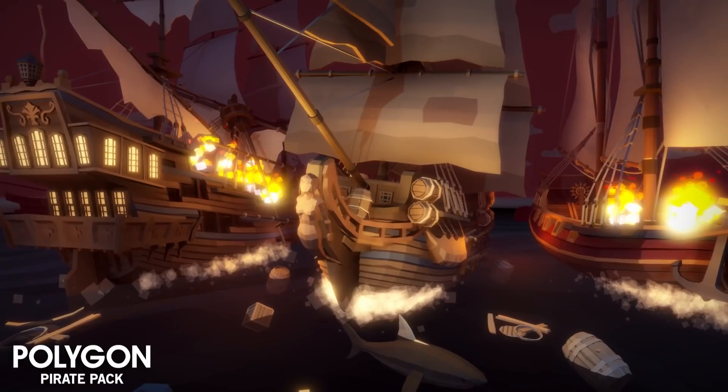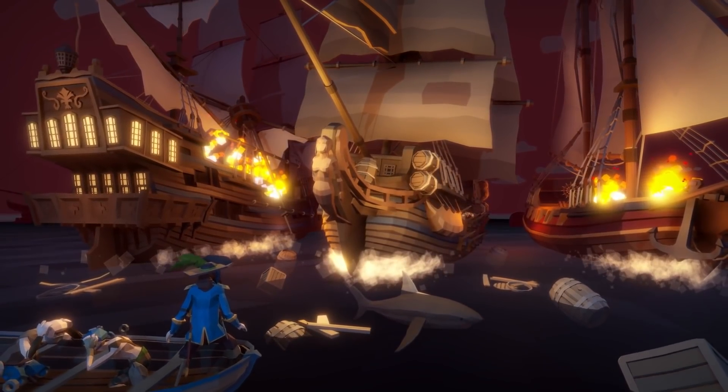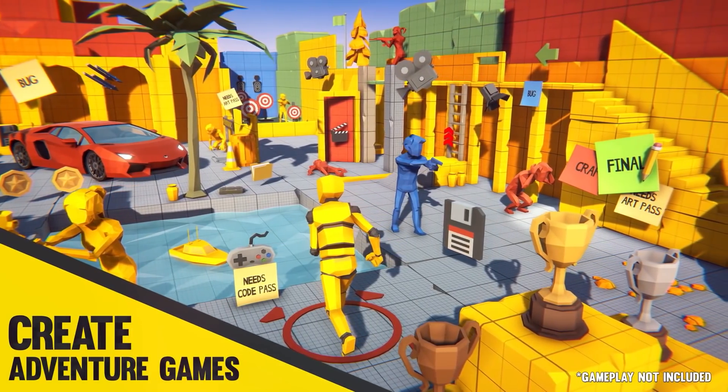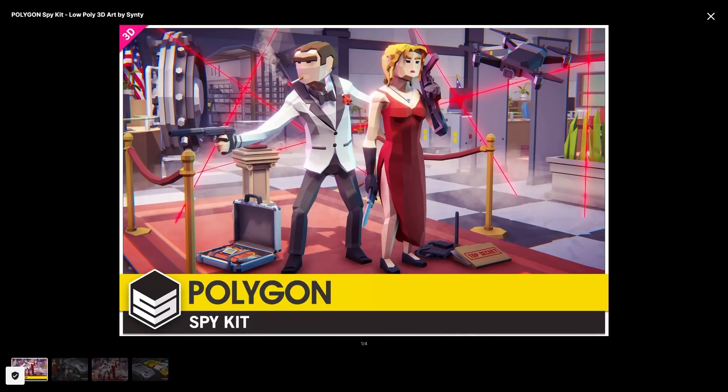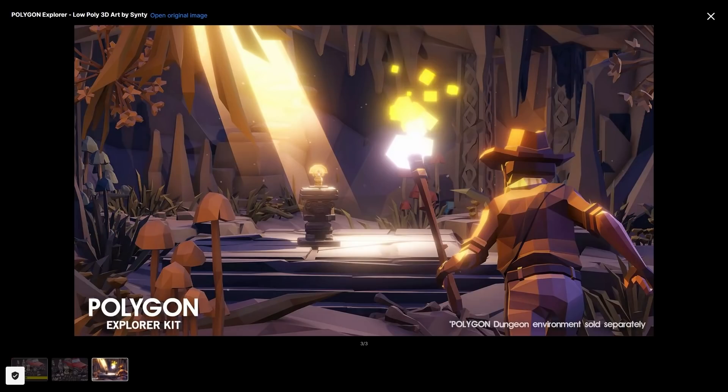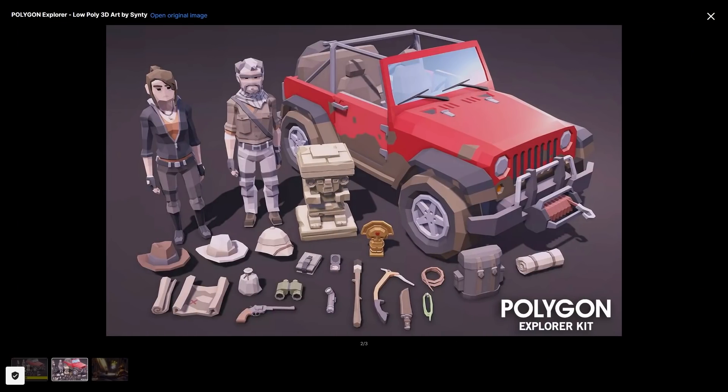The farm pack would be perfect for any kind of farming simulator game or maybe something like Stardew Valley. The pirate pack has lots of pirates and some gorgeous ships. Then the prototype pack — great with lots of variety, and I'm actually using this one for an upcoming mini game. Then you have the spy kit with a gorgeous car and lots of gadgets, and the Polygon Explorer, perfect for any kind of Indiana Jones inspired game.